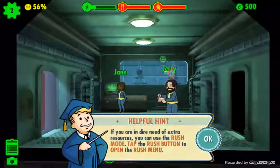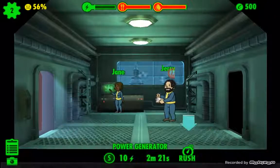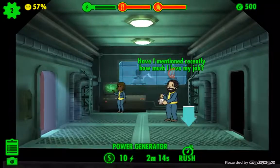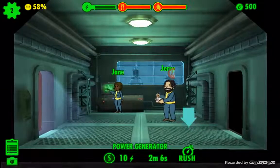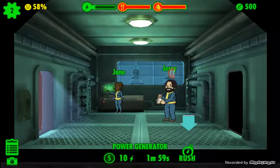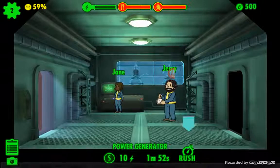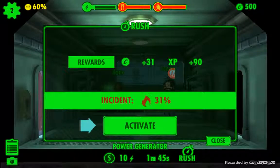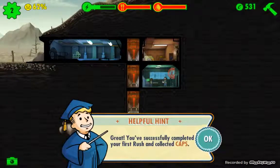If you're in dire need of extra resources, you can use the rush mode. With rushing you have to be very careful because if they actually fail the rush, you can get attacked with mole rats, some kind of little bug-looking things, or fires. It's not too bad. At the bottom in the middle it lets you know this is the power generator - you have 10 strength working here and 2 minutes until the resources will be produced. We have a 31% chance of receiving an incident. We activated it and - success! That gives us 31 extra caps.